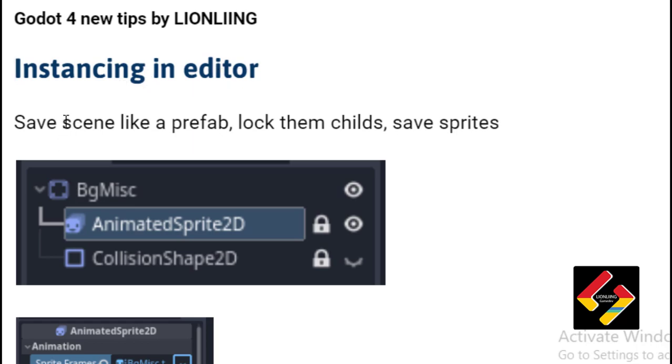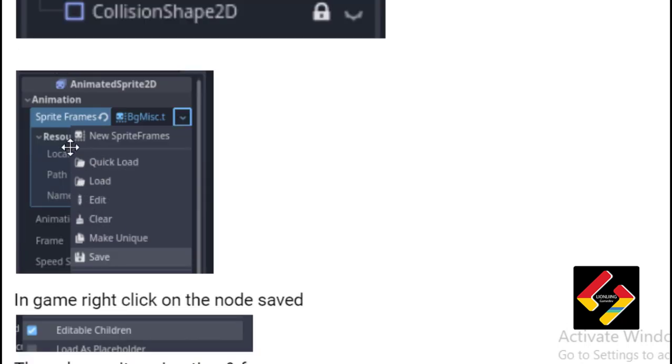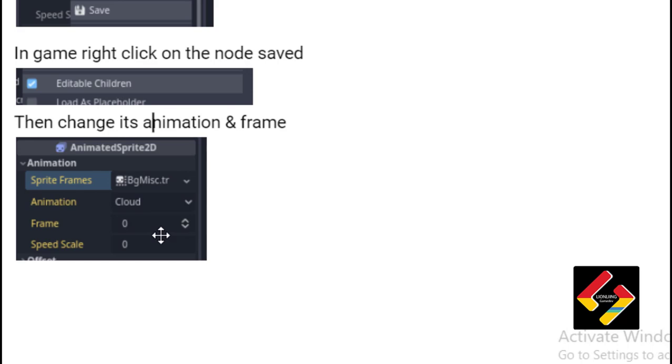For instancing in the editor: save scenes like a prefab, lock the child nodes, save sprites. Make sure to save the sprite frames when you have editable children in the editor of your level, then you can load them as prefabs.